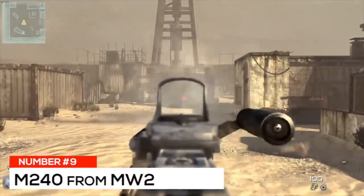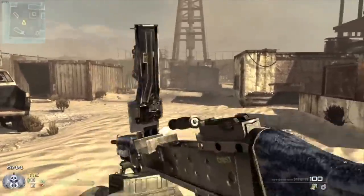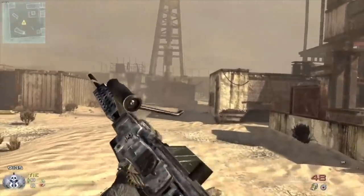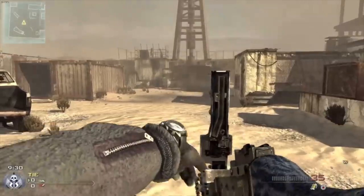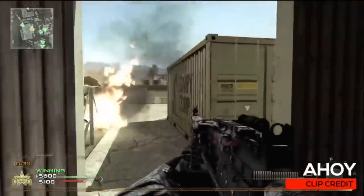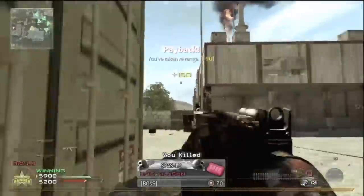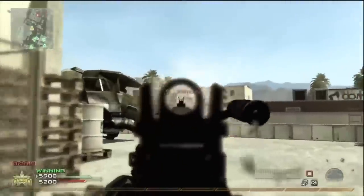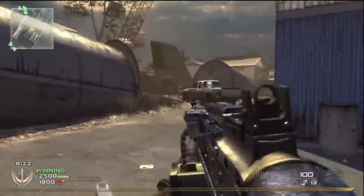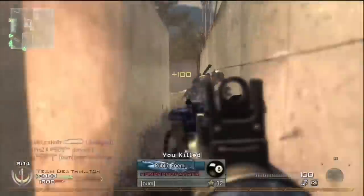Next up at number nine is the M240 from Modern Warfare 2. This underrated LMG was one of the most powerful weapons in the game, but it came at a very high cost of reload time — leaving you totally exposed for a long time. It fired at almost 1,000 rounds per minute dealing a flat 30 damage from any range, with a 100-round mag expandable to 200 with extended mags. The main drawback was the reload time: 7.75 seconds, almost eight seconds of being unarmed — the exact opposite of what you want in MW2. This was one of the main reasons LMGs weren't used much in MW2 compared to other CoD games.